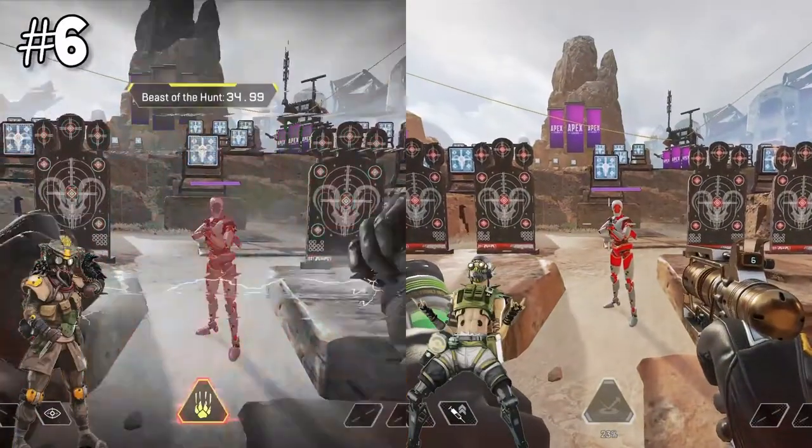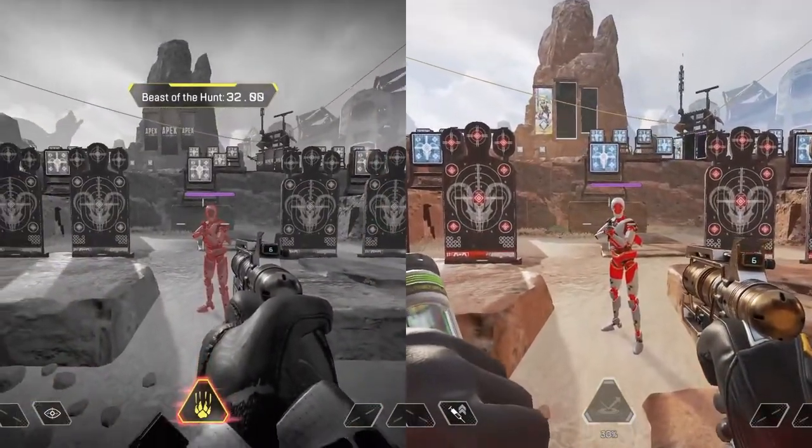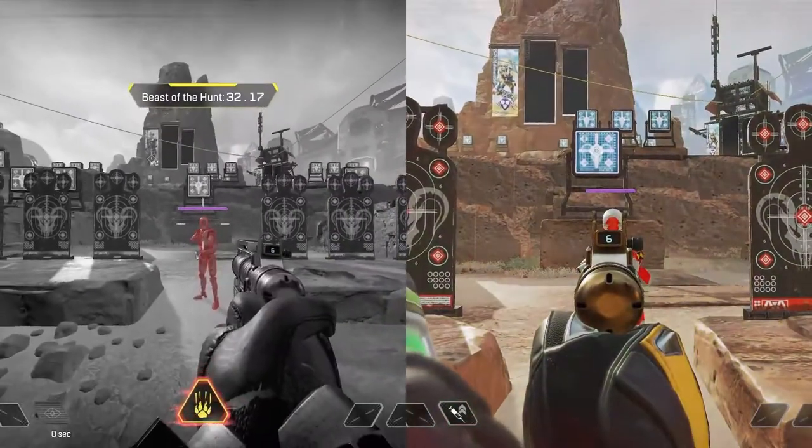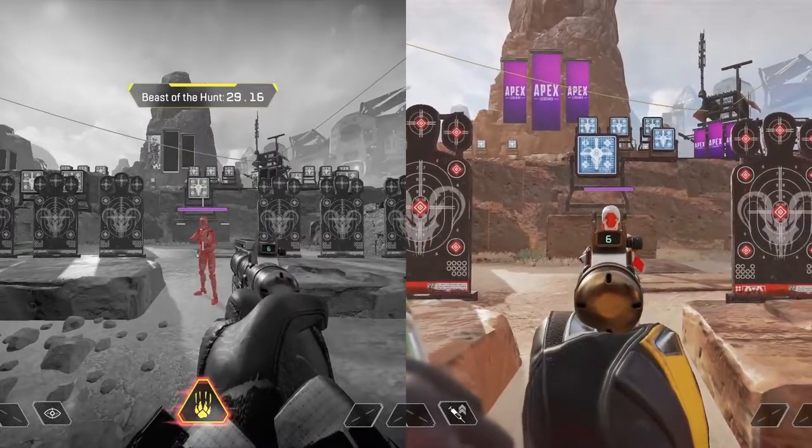Six: when stimming with Octane or ulting with Bloodhound, your field of view actually changes. What's interesting is that although the field of view will increase, Octane's aim down sight field of view will actually be closer and easier to aim with.